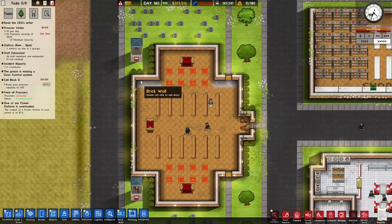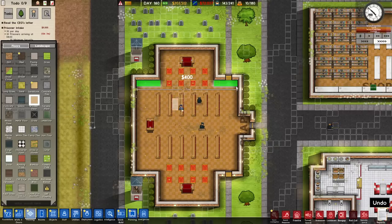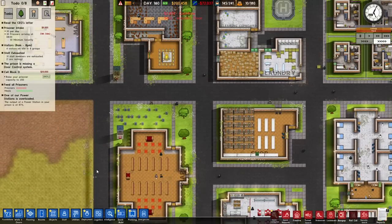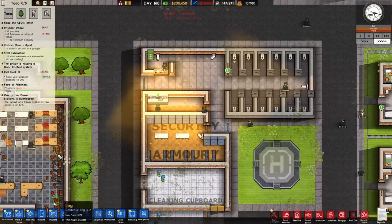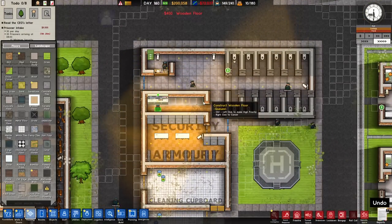There's little things like we haven't quite got the wooden floor done in the church, which is kind of annoying. I've got more prison guard towers around the prison inside as well, so I've really maximized the security levels in the prison right now.